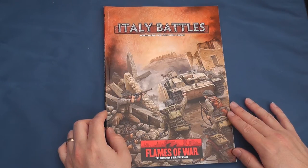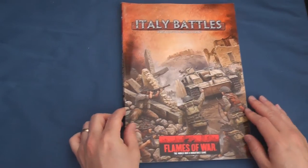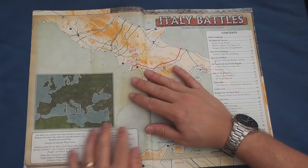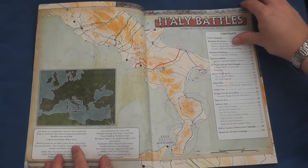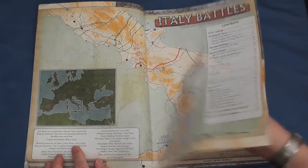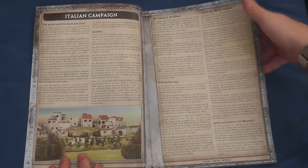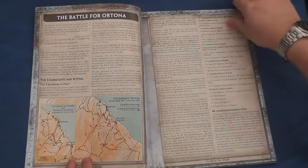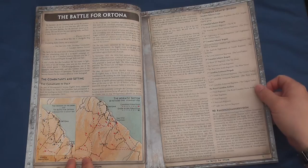As seasoned players and spectators will gather, this material has been compiled from Dogs and Devils, Cassino and Wargames Illustrated and updated for version 3 by Wayne Turner. Italy Battles follows a familiar format, opening with a brief summary of the Italian theatre before launching headlong into the seven historical scenarios, starting with the Battle for Ortona on the Adriatic Sector in December 1943.